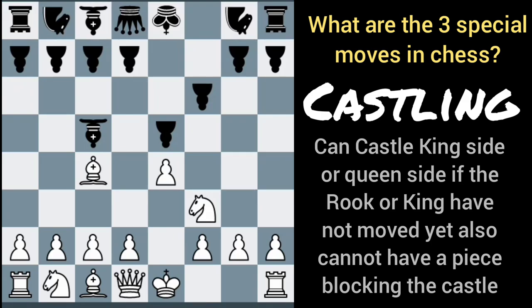One special move in chess involves castling, where we basically take our king and move it over two squares, and that allows the rook to move into position. That's a special move.